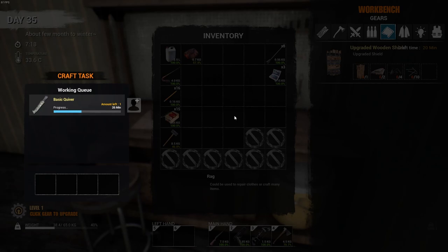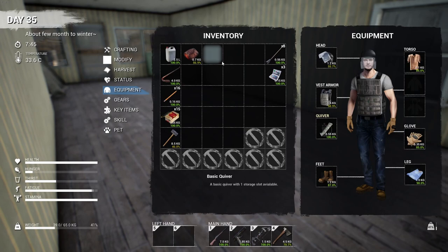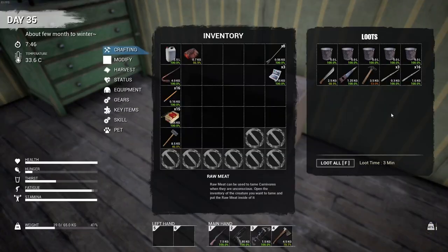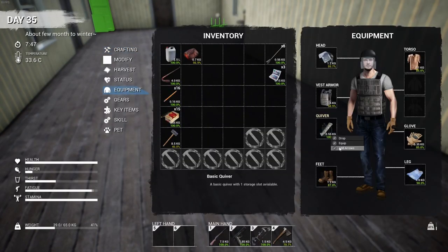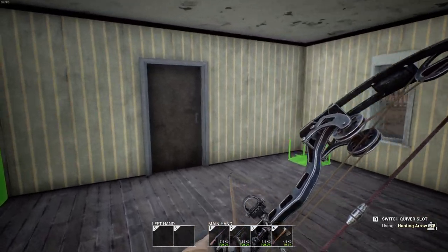All we needed was rags — okay, let's craft it and equip it. There we go. We do have a helmet and armor on, so we're pretty secure from any damage we may take from enemies. Let's put the arrows in the quiver — three arrows loaded up and we're good to go.